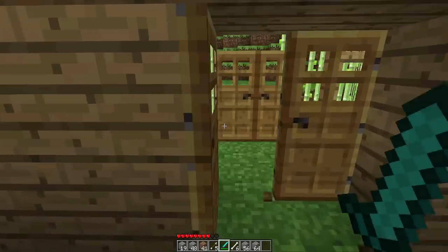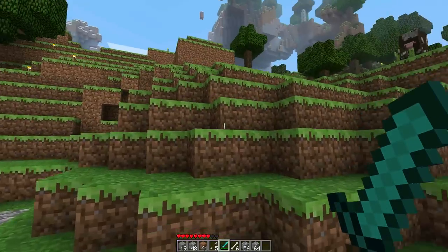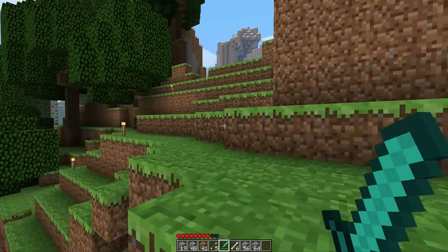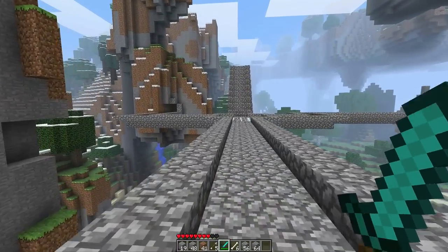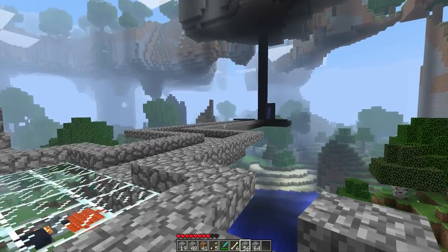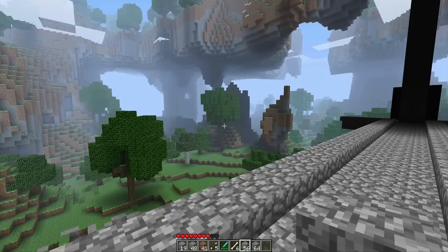Let's just show you the nether really quickly, and then I'll decide what to do. In 1.8, you can sprint and punch — it basically pushes mobs quite far, which is really useful on creepers. I miss single player commands — I can't just jump over there, I have to do the whole walking process.